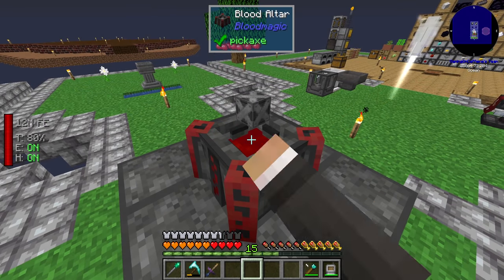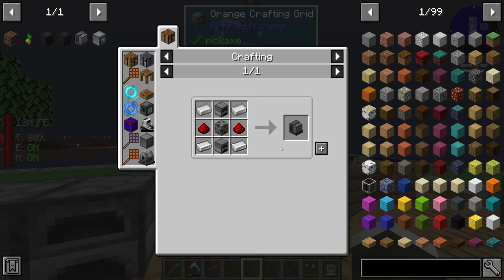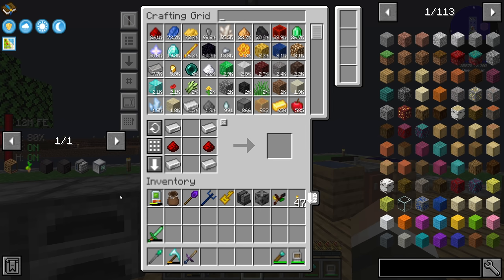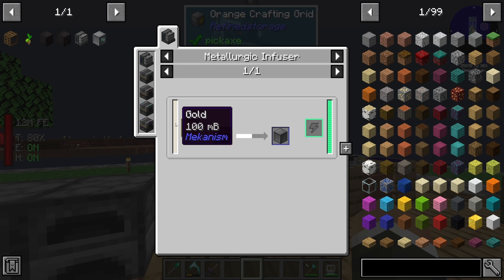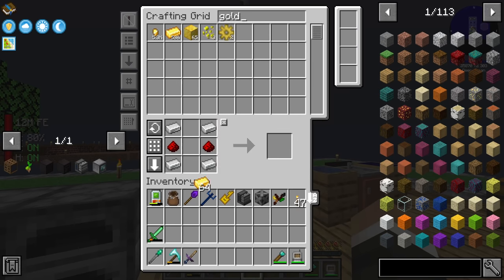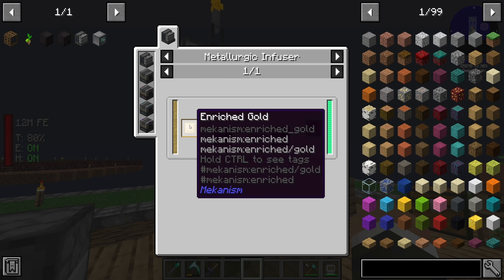For the metallurgic infuser we need two furnaces, one steel casing, four iron, and two redstone. It's a surprisingly easy recipe once you have the steel casing. From there, all we have to do is combine the steel casing we already have with 100 millibuckets of gold in the metallurgic infuser. Let's grab a gold ingot — it looks like you can't put ingots directly into the metallurgic infuser.